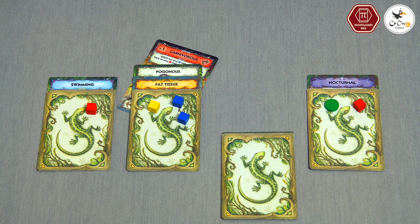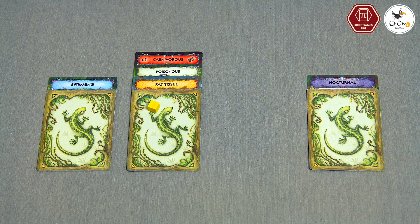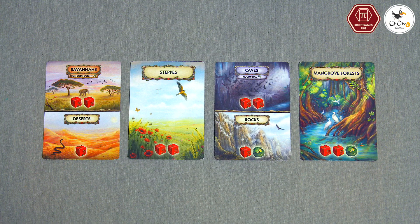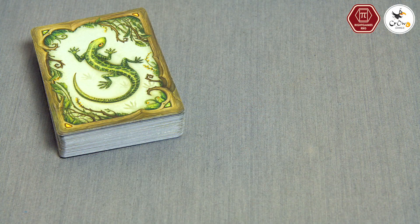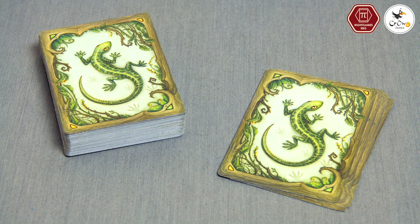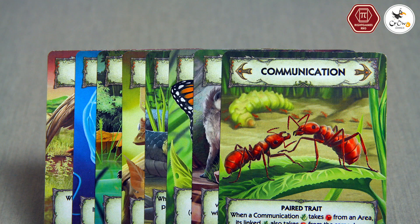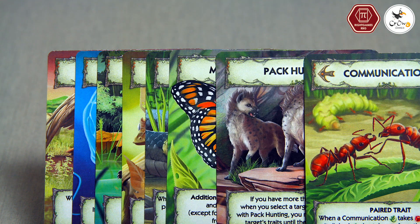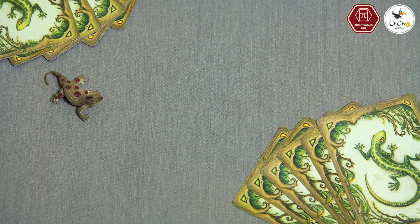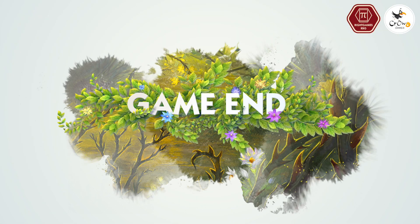All hungry animals die — discard each hungry animal and all of its evolution cards, including paired traits. Then remove all tokens from all animals except for unused fat tokens. Return all rotated evolution cards back to their vertical position. Discard the rightmost area card, then each player draws cards from the evolution deck equal to the number of animals they have plus two additional cards. If none of your animals survived, draw cards until you have six in hand. Any player with more than six cards must discard the extra.